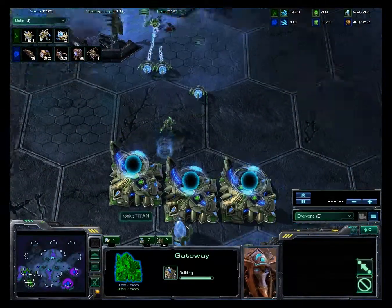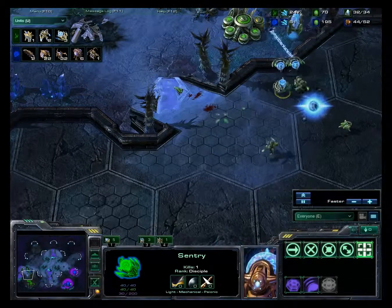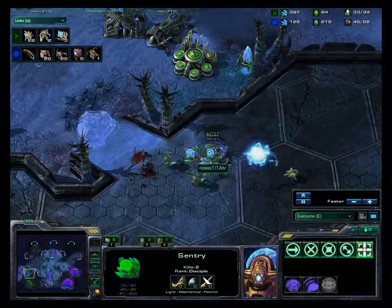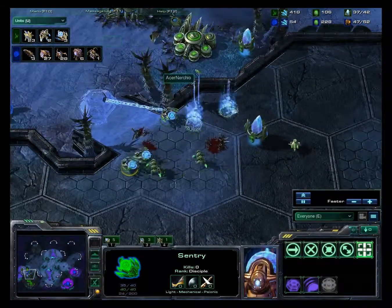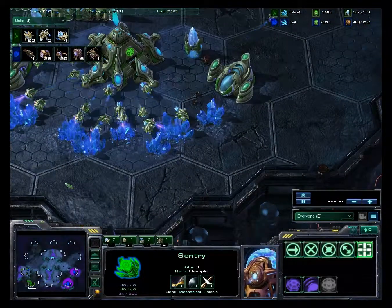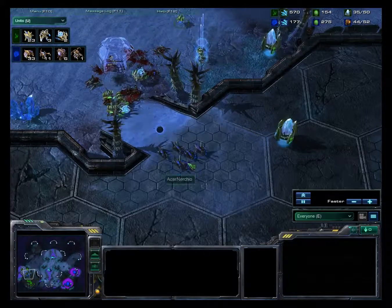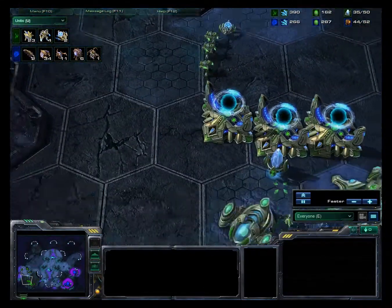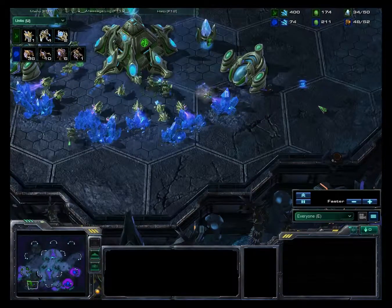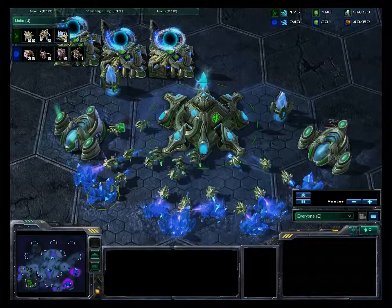Three gateways coming in, might be able to produce a little more. The sentries can hold off with force fields but not for long enough - he's losing his gateways and his entire front area. Not a good situation early in the game. He's not walling off the ramp but trying to rebuild, meaning the zerglings can now run into the base. Speed zerglings are so hard to catch, picking off a few more probes.